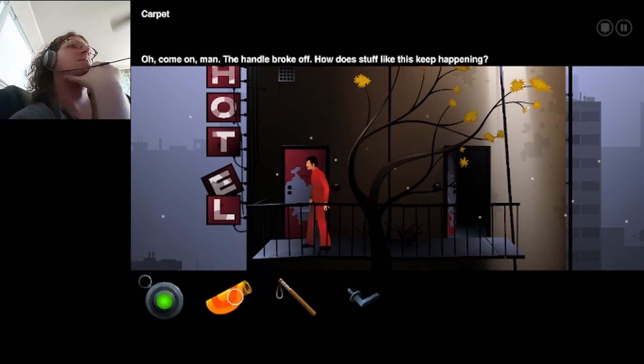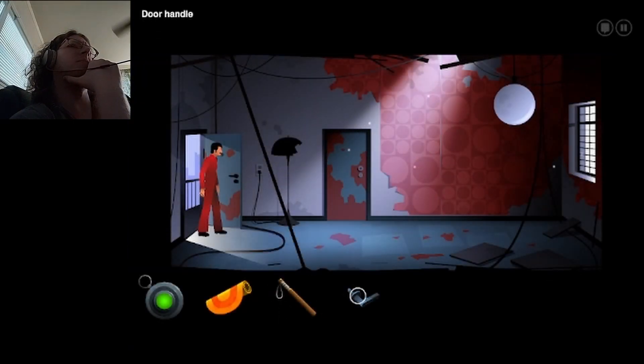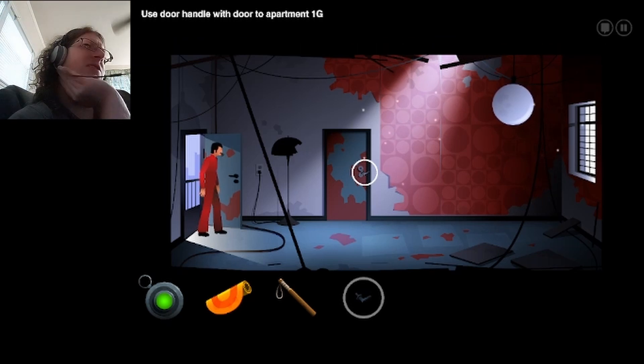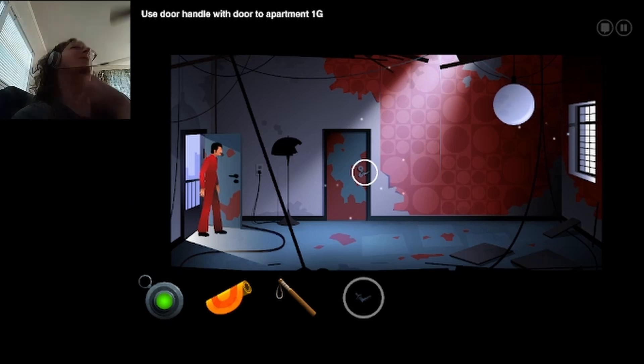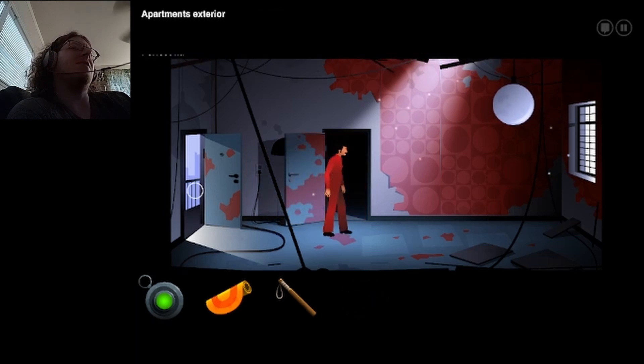Apartment 1G. Oh, well I have a handle now. Hey, the door's actually open in the... That's an interesting implication, actually. Door was still open in the pattern of the wallpaper here. It wasn't long after the present that whatever happens ends up causing an apocalypse, because nobody ever came to close this door, apparently.